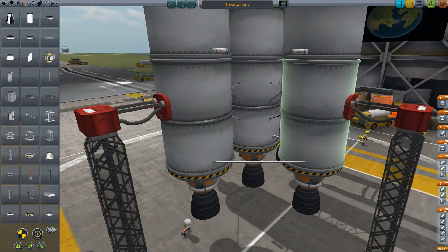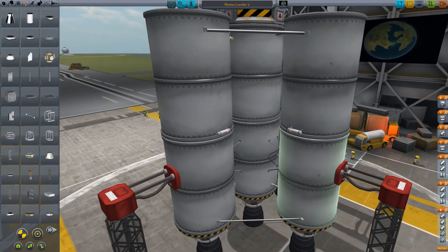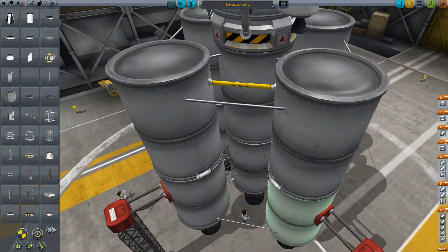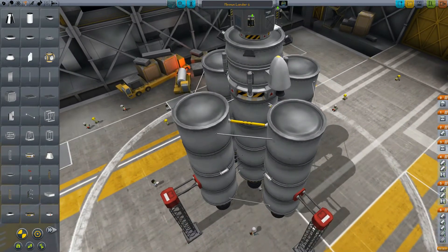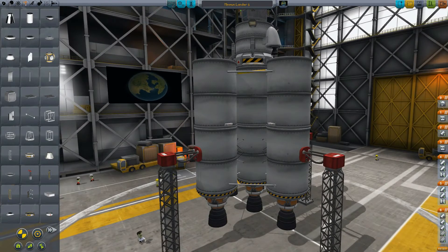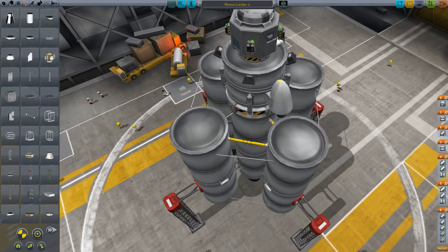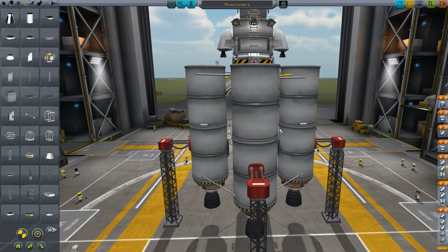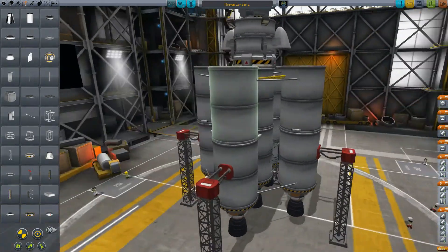Asparagus is a little more of a pain. This is kind of a basic asparagus — you could go one step further, move the outer ones closer, and put a third set of tanks: six tanks on the outside and a seventh in the middle. That's if you're going to something like Duna or another interplanetary object, but we don't need that. We could probably just get away with the double set on the outside, but I don't want to run out of fuel — that would be very embarrassing.